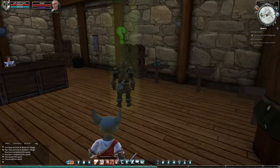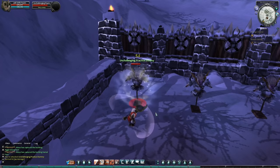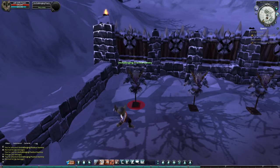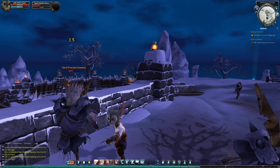We get a combat training section against some dummies, and we're told the color of the enemy's name shows their challenge rating compared to us. I like this — it's explaining an in-game feature — but why is it explaining it after we've already had to do combat multiple times? I've already died to a goblin, I've already killed wolves. Why are you giving me the tutorial for a thing after I've already done the thing?